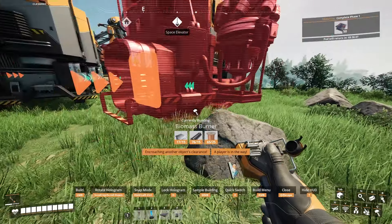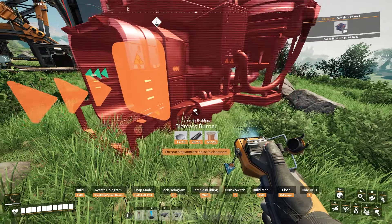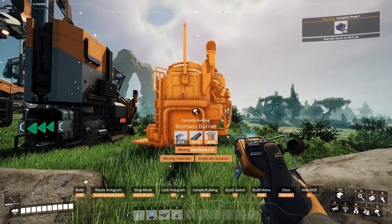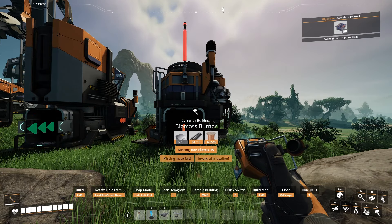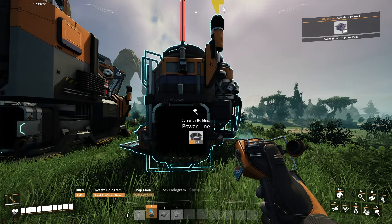In order to get the smelter to work, it needs a power source. You can make a biomass burner and throw some leaves or biomass in there. You can craft this by going to Power. You're going to hook it up using a wire, and the game should automatically bind it to two, or you can look at your HUD bar below and it'll tell you which number it is.